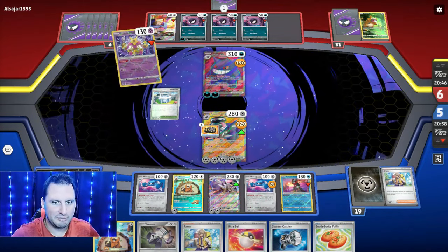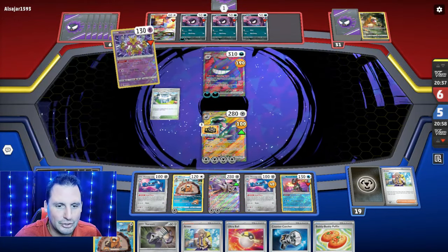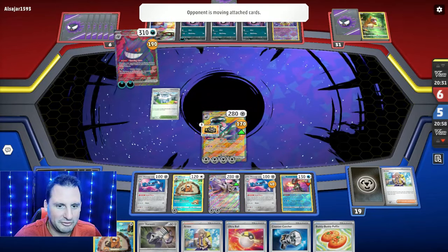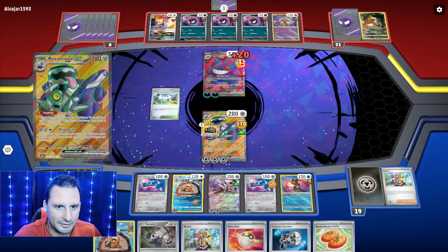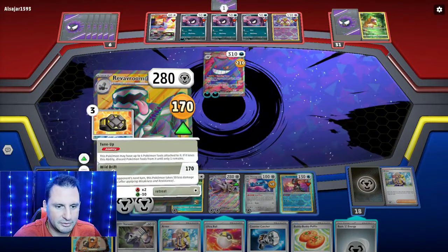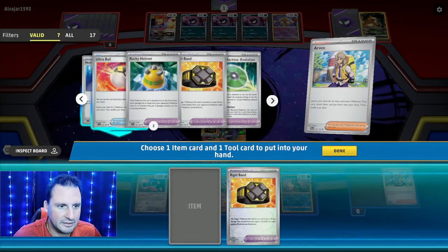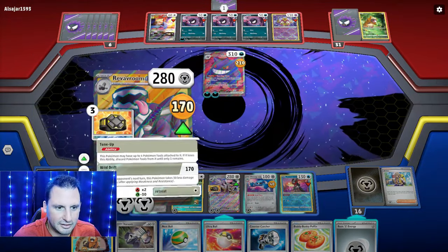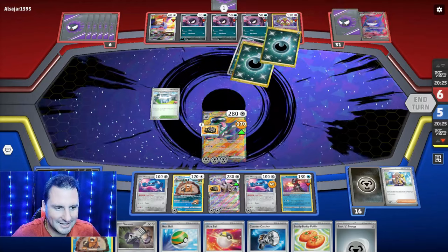Because they can't knock us out, they'll never take prize cards. They probably should have moved the damage to the Reveroom — imagine if that 40 was on the Reveroom, they'd be that much closer. Now they only hit me for 70, so they're gonna have to four-shot Reveroom. I'll get another Rigid Band and a Nest Ball. They're only hitting me for 70. We're gonna hit — confirmed knockout! We got two prizes.